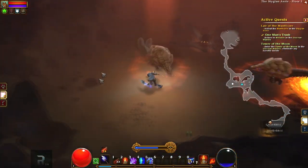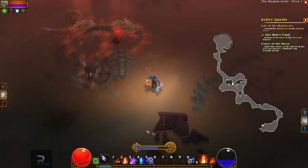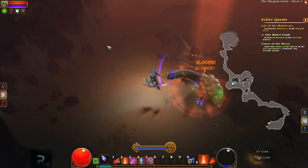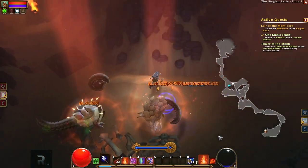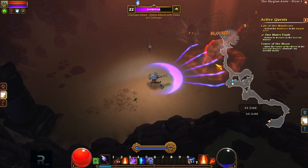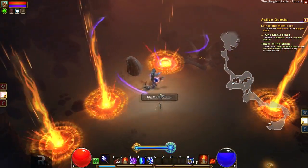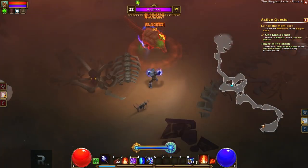I'm low on mana now. I just have to run around a little bit. Come on — how much damage can they absorb? I think I might be breaking it now. Yes, fame increased. Unidentified ring — that might be very nice. At the moment I'm not wearing very good rings.